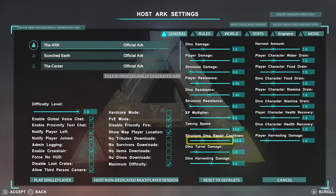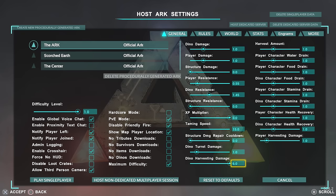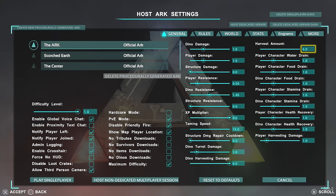In case there's something wrong with structures or I need to replace something, I'm going to put structure decay down to 0 anyway. Dino turret damage I leave exactly how it is. Dino harvesting damage I actually increase — I have this up to 6. Harvest amount I make a lot bigger too — I'm going to put this up to 6 as well. Previously, if I've done a build video getting lots of materials, I'll put that up to 10, but on average for a let's play video I only have it on 6.0.